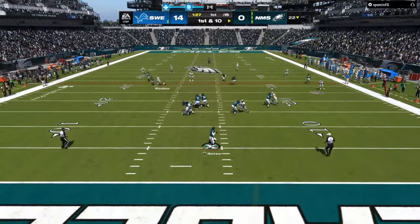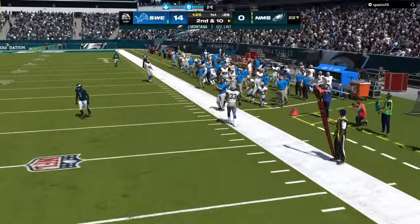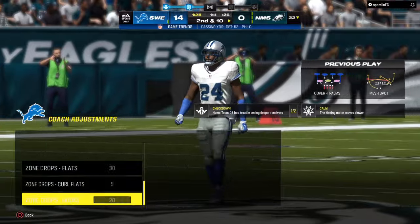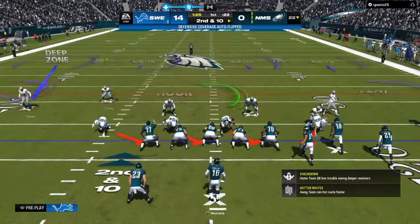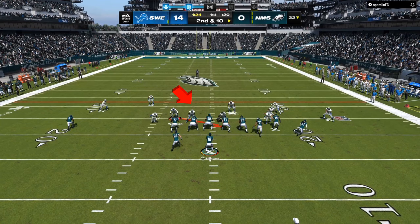With all these underneath routes, the only thing I'm doing with my user is not taking off down the field — I'm passing the routes off to other zones. That's how you want to use your player. Let your pass rush get to the quarterback. Show blitz in the nickel over to bring people in.